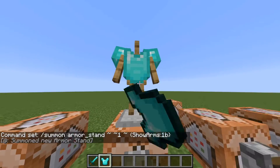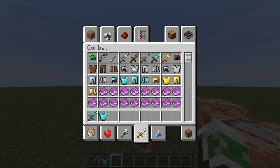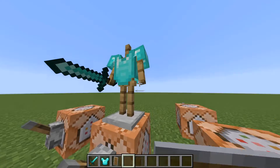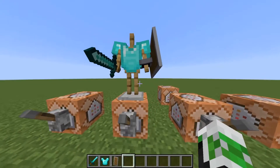When the armor stand has arms, it's able to put on armor as well as hold a sword or a shield. Let me quickly show you what it looks like with a shield — so this is what it looks like with armor, a sword, and a shield on.